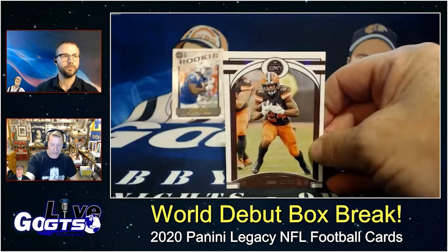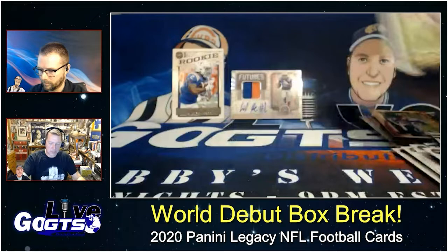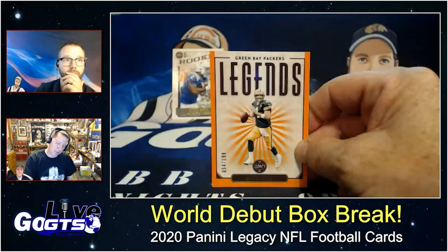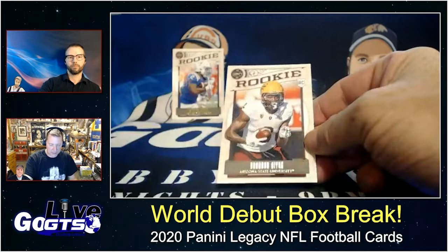We'll be giving away the hits from that second box in a contest tied to the blog post. Be sure to pay attention and watch out for that. Nick Chubb, Drew Brees, Chandler Jones. How about an orange parallel numbered to 199 of Green Bay Packers legend Brett Favre? I think that's a good looking card — I like that starburst to match the border color. Warren Moon.